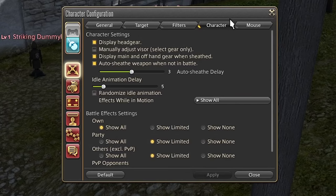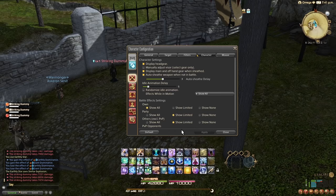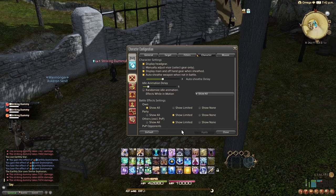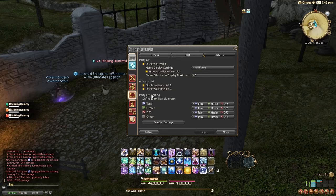While we're on the topic of making things cleaner, go into Character Configuration, Character, Battle Effect Settings, and change this to Limited for Party and Others. This will hide abilities from other players outside of those that are really important to see. Abilities look cool in this game, but it's really hard to tell what's happening when they're all layered like crazy — I personally can't see what's happening when 10 Black Mages are hitting a boss. It's especially painful playing Melee DPS when you can't even see the boss for positionals.